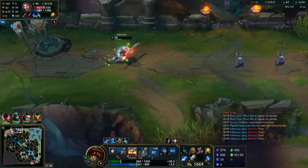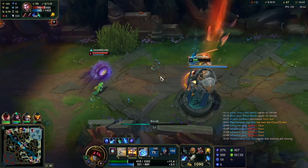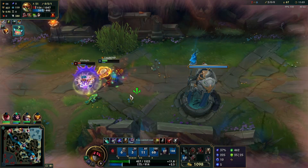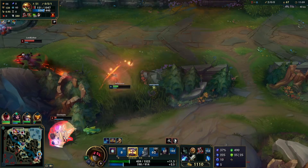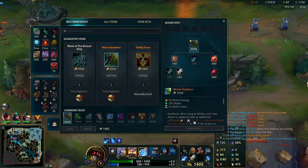This Rammus is looking pretty bloodthirsty, so I'm just going to recall under my second tier tower. Here comes Rammus — in his mind he's probably thinking he baited me and wasted my time, but I'm just going to wait for his W to wear off, jump on his head, and make him pay for that.